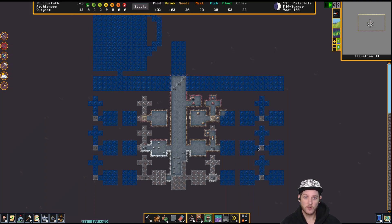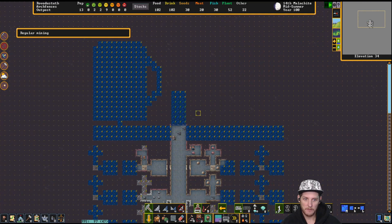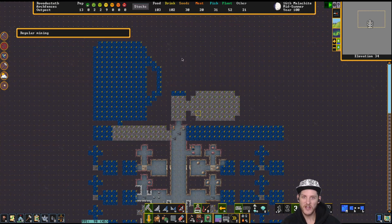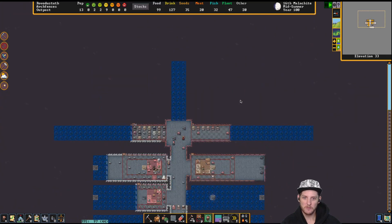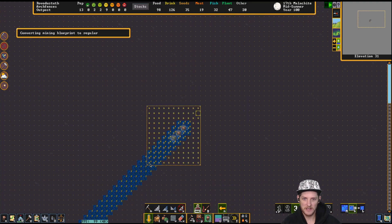I'll move the beds up first — that gives dwarves something to do. Then I'll set up a dining hall here with two entrances, and they can dig that out. That'll be our nice mug-shaped tavern. We also need a temple for them to pray in. The workshop area and storage area are down here — let's open this up a bit; this will be our hallway.